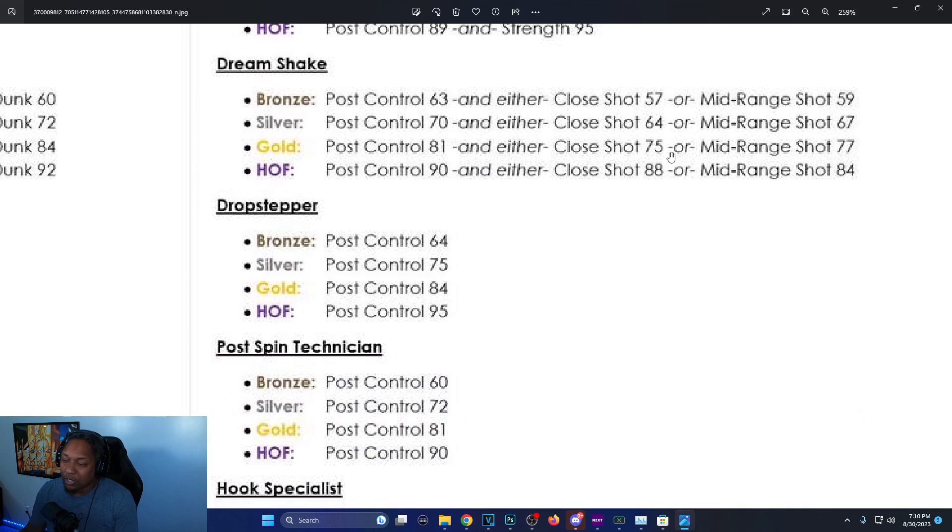Dream Shake: on 2K23 bronze had no requirement, now you need 63 post control and either 57 close shot or 59 mid-range. Silver used to just need 62 post control; now you need 70 post control and either 64 close shot or 67 mid-range. Gold needs 81 post control and 75 close shot or 77 mid-range — before it was just 77 post control. Hall of Fame is 90 post control and 90 close shot or 84 mid-range.